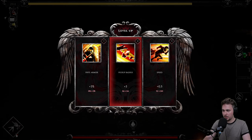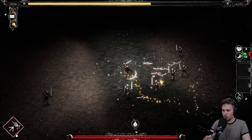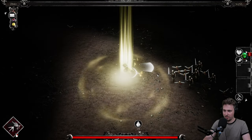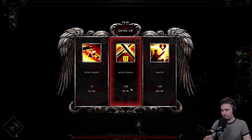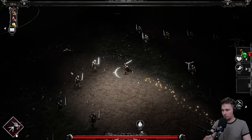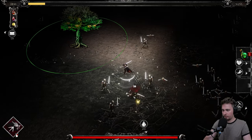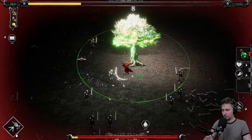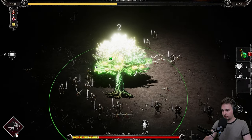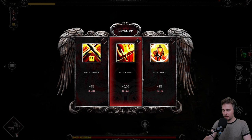Pick-up radius. I want that so when I kill enemies while running, it gives me the drops automatically — that's perfect. Block chance. Let's go a little bit of block chance. Attack speed. Healing. The tree visually obscures enemies and that's super frustrating — I would change that to be transparent so you can see what's behind the trees and where you're running.